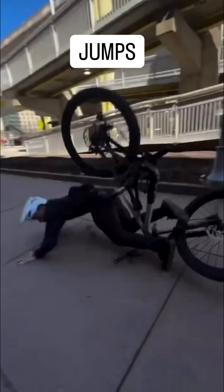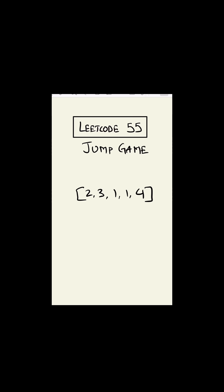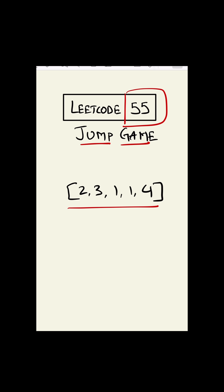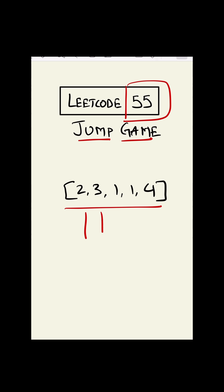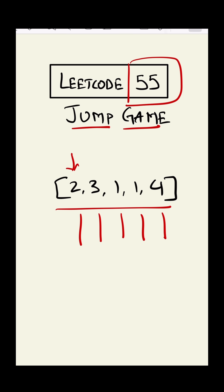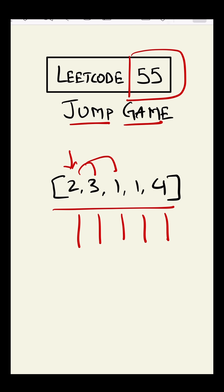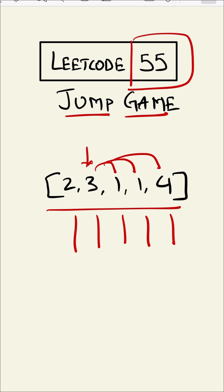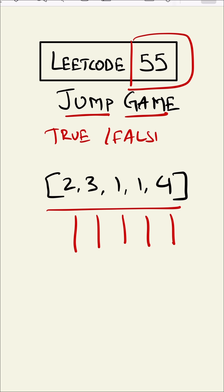This is LeetCode 55, Jump Game. In this question we are given an integer array, and each digit represents the maximum jump a person can take. For example, if we are at a given position we can take either one or two jumps, or one, two, or three jumps. We have to return either true or false: whether we can reach the last position or not.